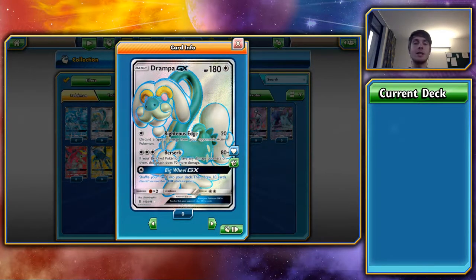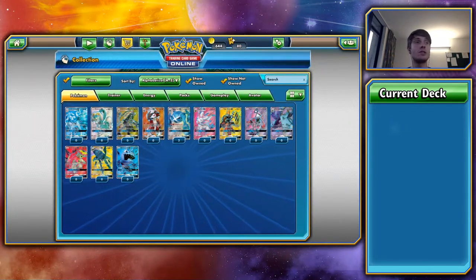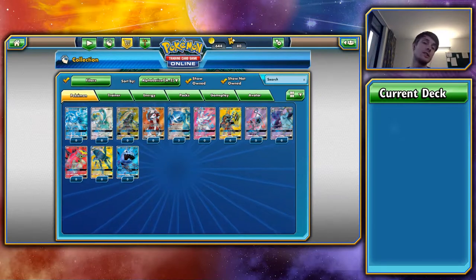Overall rating for Drampa GX, I'd probably give it a 3 out of 5. 150 for 3 energy is decent, 180 HP is a little low — though you can attach a Fighting Fury Belt. The energy discard is annoying, but if they're just playing basics, you're only doing 20 damage at a time. Lycanroc GX does 30 and discards any energy, so there is that.